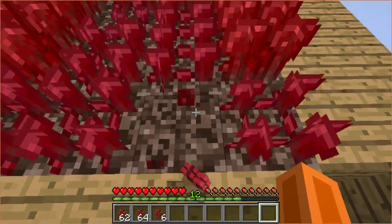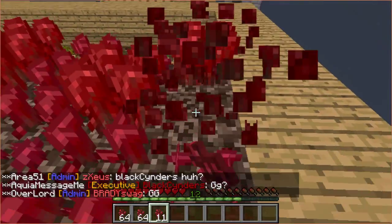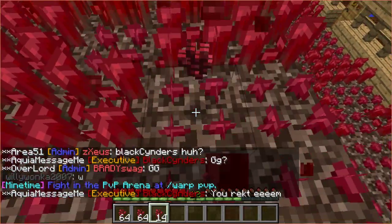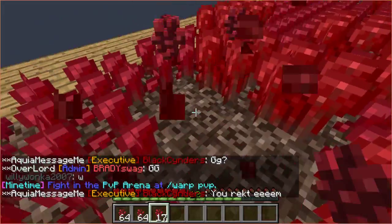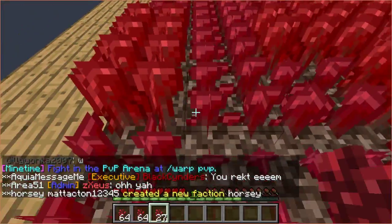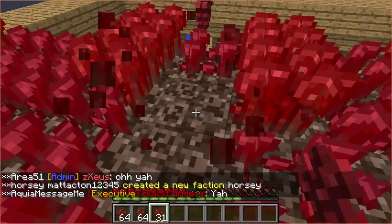Guys, I'm just absolutely rich right now. I wanna buy a beacon. I wanna buy a beacon. I really wanna buy a beacon. I would really like some perks and stuff. Make it out of full armor blocks and stuff. That'd be absolutely insane.